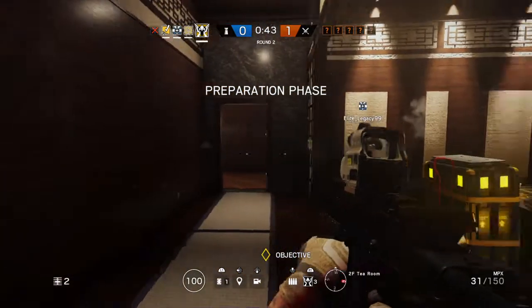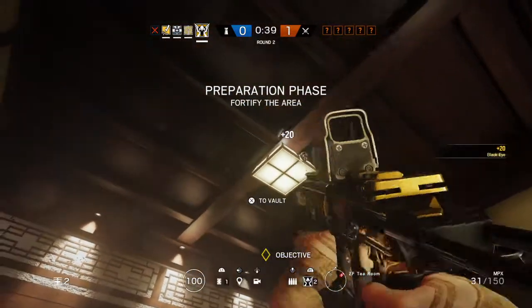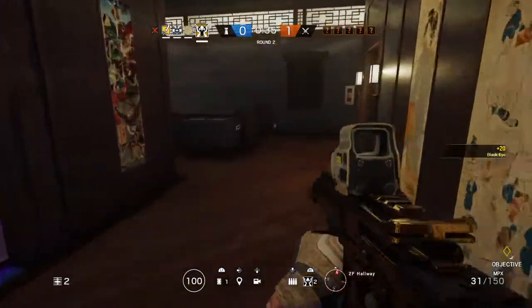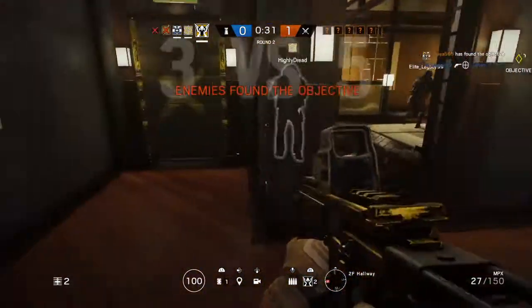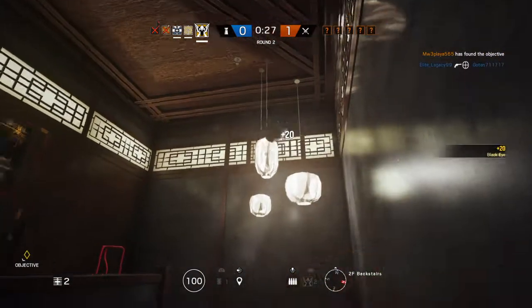Secure the room, proceed to protect the biohazard container. Activate the camera. ATS deployed and ready to go. Onward drone, locate the biohazard container. Cam in position.